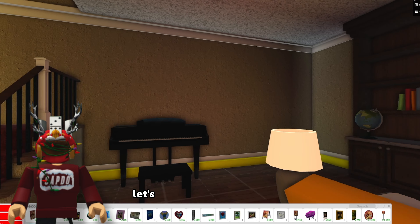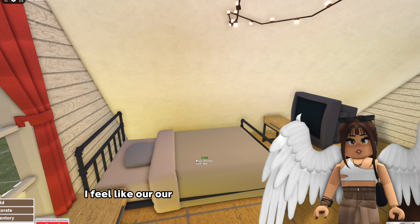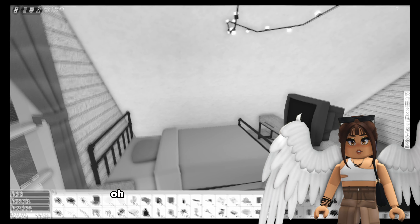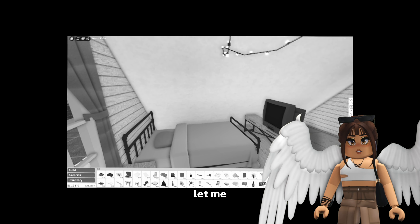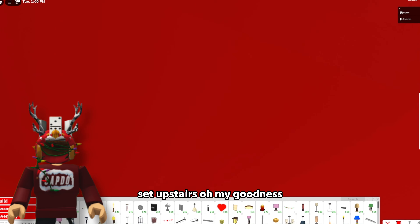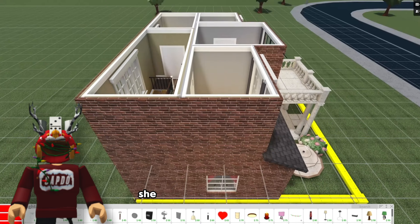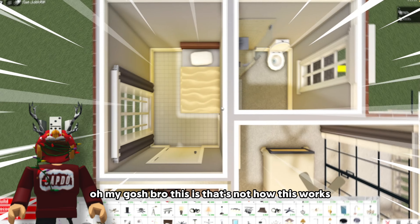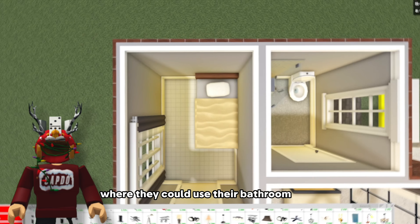Okay let's toss some frames up here. I feel like our motives here are very different. I'm over here like, let's make this cute. He's probably like, oh yeah let me fix all the colors, let me make this a little more organized and cohesive. Let's head upstairs. Oh my goodness she's probably stuffed up here. She has all this stuff up here. Where are they gonna use their bathroom at?